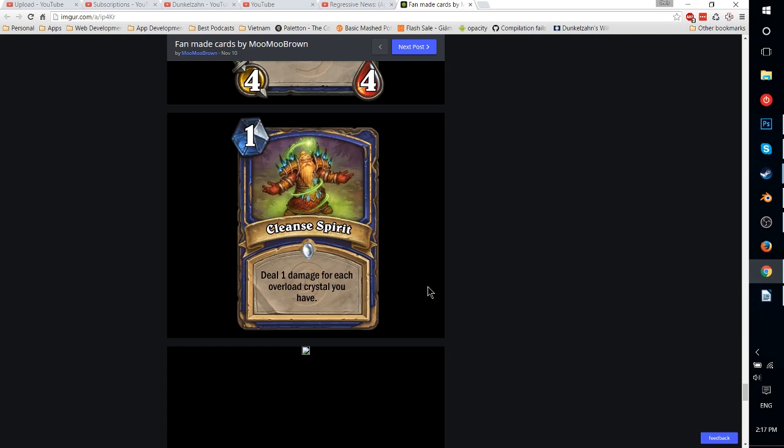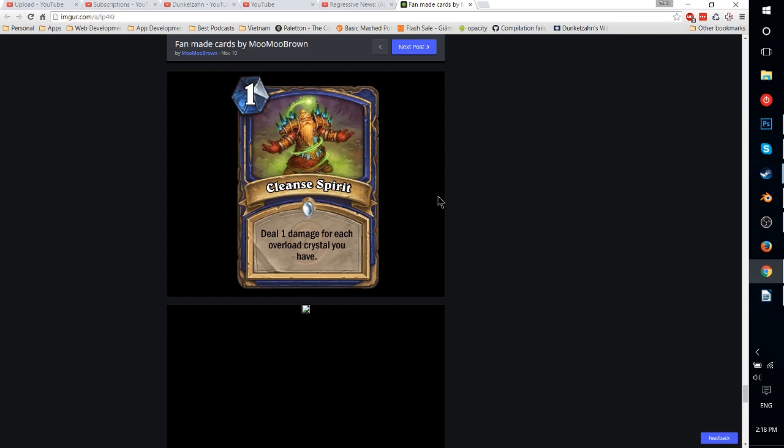Cleansed Spirit — 1-mana spell. Deal 1 damage for each Overload Crystal you have. What you could do is play this in a Malygos deck — 1 mana, deal 5 damage plus extra damage for each Overload Crystal. It would definitely go in a Malygos deck — let's say you Emperor Thaurissan it, it becomes 0 mana. You have a Lightning Bolt and maybe a Lava Burst off too — so it becomes Lava Burst, Lightning Bolt, then deal 3 damage with this for 0 mana, plus 5 for Malygos. In that kind of deck it would be very powerful. Without Malygos it's kind of okay-ish — you'd have to be playing a lot of Overload cards to make it great. Any time it can do over 2 damage for 1 mana it's probably going to be pretty good, but it mostly goes in Malygos decks, which might not be something you want to see since Malygos decks can already be pretty ridiculous.